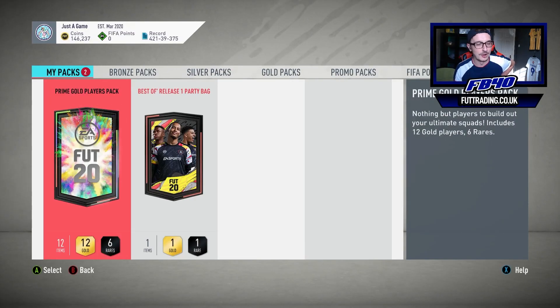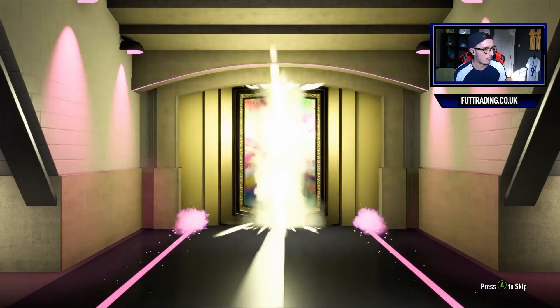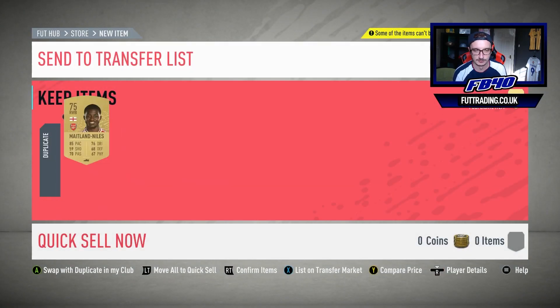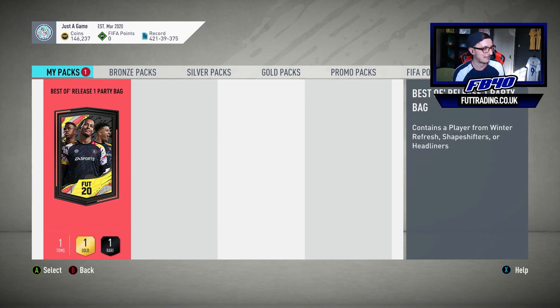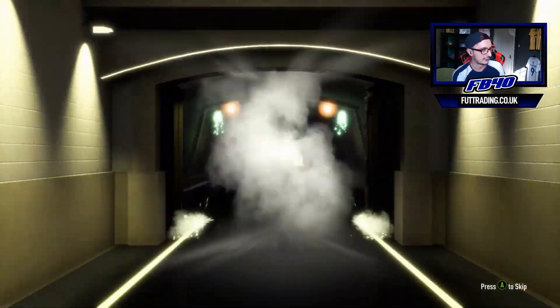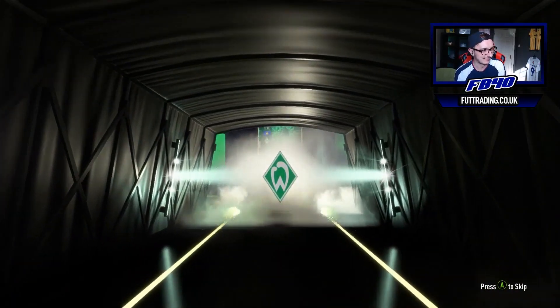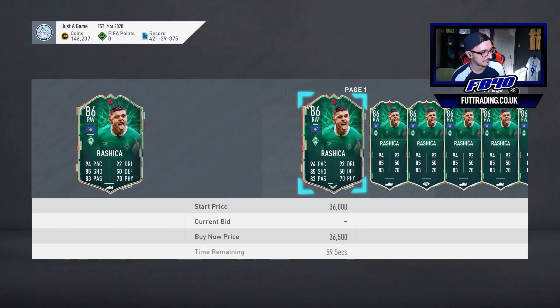We're now on Flood's account - he's got a prime gold players pack and the party bag. Computer's a bit better than it was, we've upgraded. Sean's best of release one party bag - so far it's been very meh. I've just realized there is obviously Messi and Ronaldo in this. It is a shapeshifter - it's going to be Rashida, 86 rated. Not too bad in that sense, but that's probably the biggest L so far.